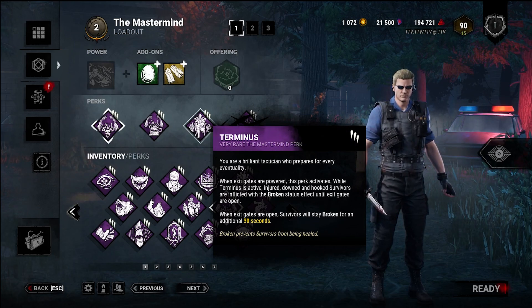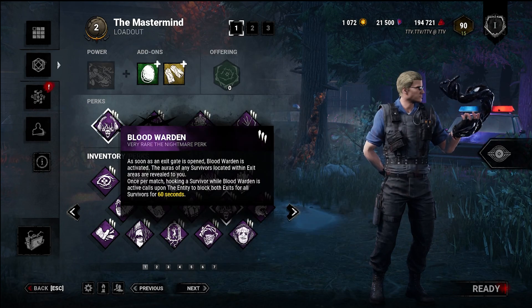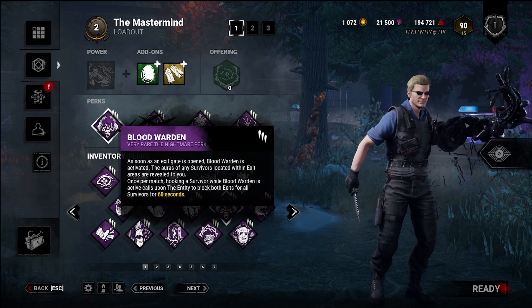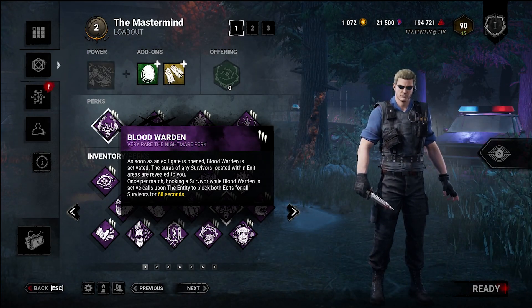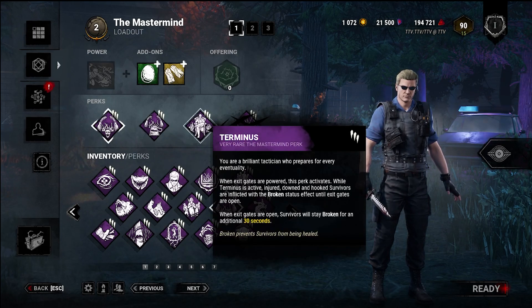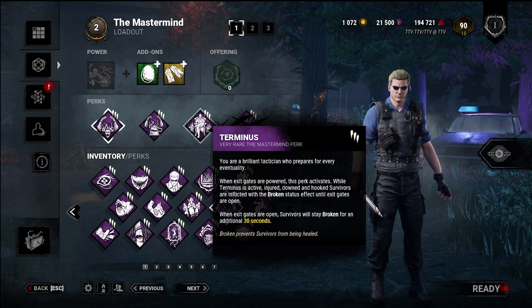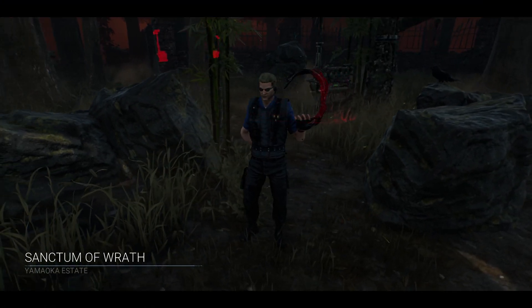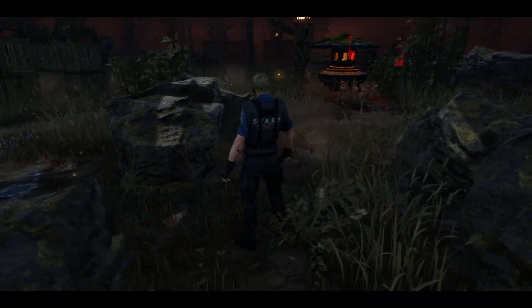Then the survivors are going to want to open the gate as fast as possible to get rid of Terminus, which gives me perfect execution for Blood Warden. The amount of pressure you have with these perks in the last minute and a half is incredible. So I hope you enjoy — let me know what you think. All right, we got Sanctum of Wrath.